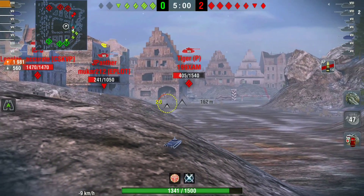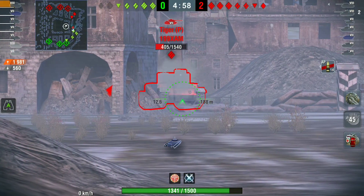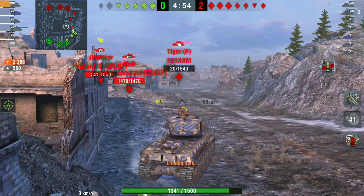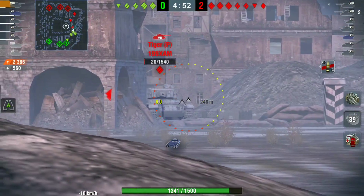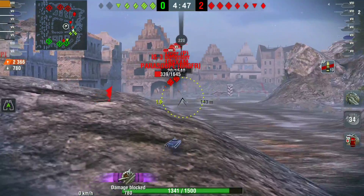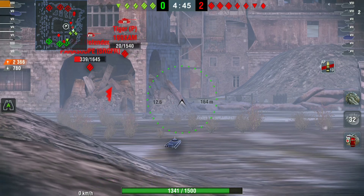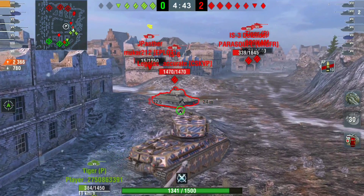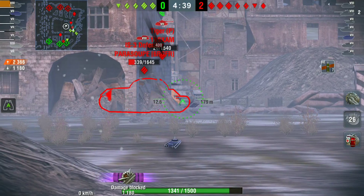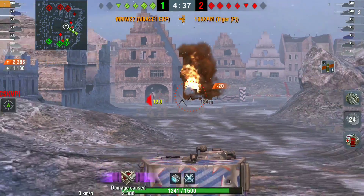That's two tanks down. He's brought the Tiger P and the IS-3 Defender to one-shot range, and the JPanther is also a one-shot. A bit of a low roll unfortunately leaves the Tiger P on just 20 HP. He loads HE to guarantee the pen because the Tiger P's armor is very troll. He's now on 2300 damage with another 1100 blocked.